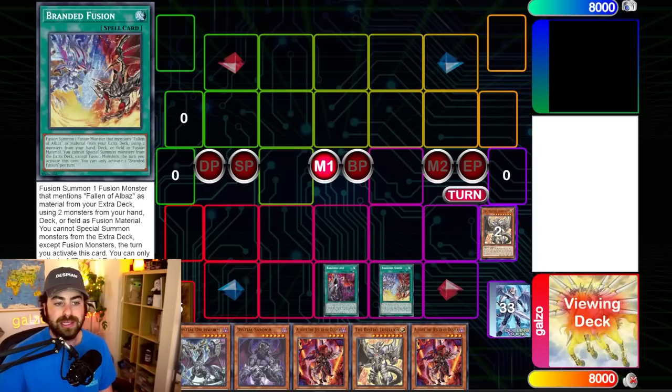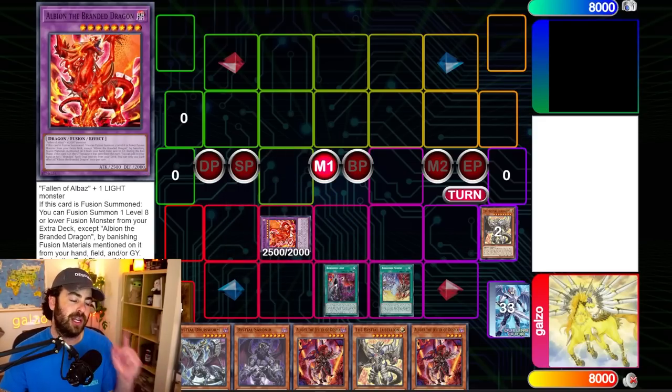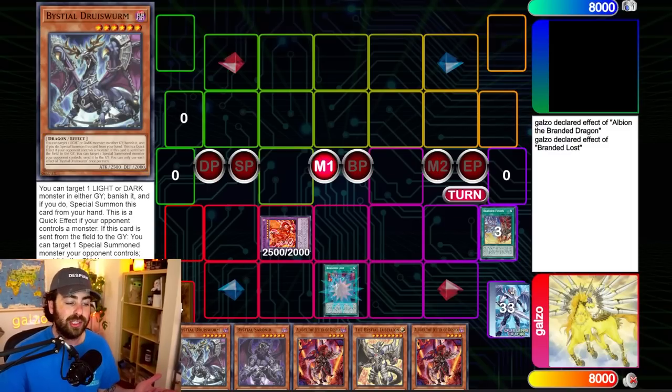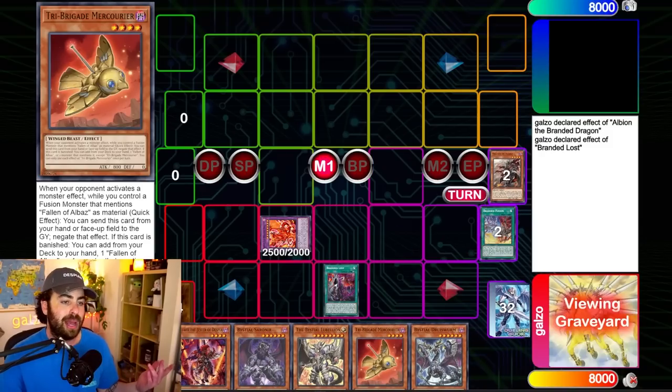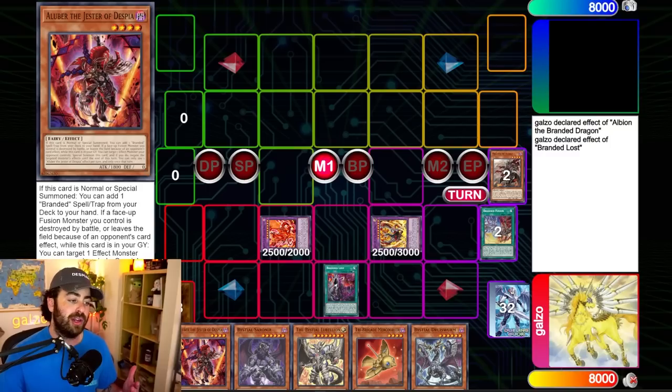Then we go into the summoning window. We send the Albas into Lubellion for an Albion. Starting from this summon, your opponent cannot activate cards or effects until you fully complete resolving all the summons that come after Albion. If you would have finished there, your opponent could respond when they get priority back. But during the most relevant combo line, we activate the on-summon effect — they cannot respond. Branded Lost as chain 2 searches a card, then we can banish cards to summon the Lubellion. Again, it's a fusion summon window — your opponent cannot activate cards or effects yet. We discard for cost, get Albaz, and get the Mirror Jade.